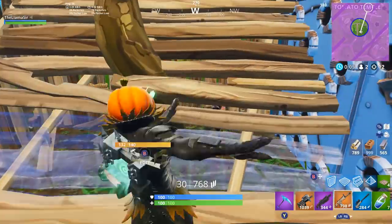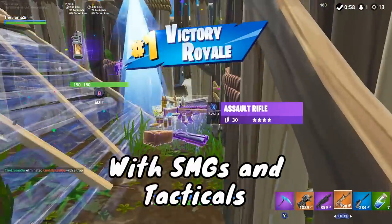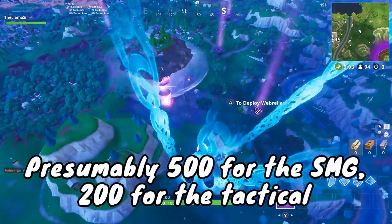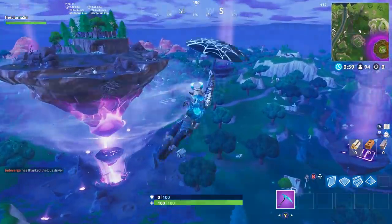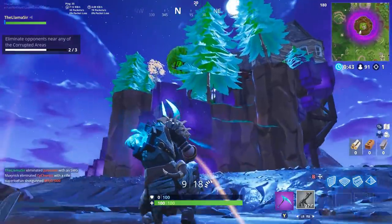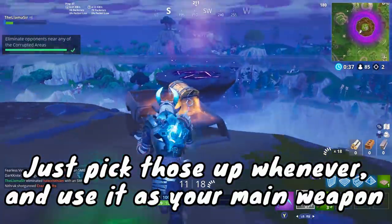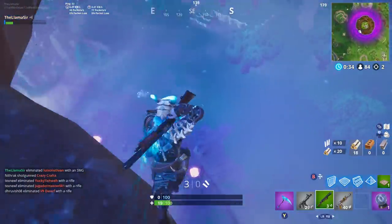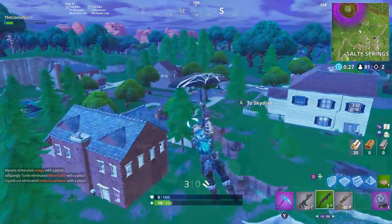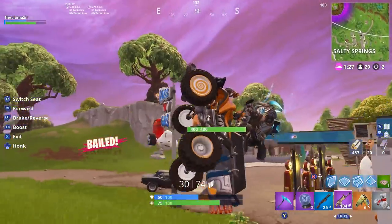There are two challenges to talk about that are fairly easy: the deal damage challenges, specifically the SMG one and the tactical shotgun one. These most likely require about 500 damage for the SMG one and about 200 for the tactical one. SMGs are the ones that go from gray to green to blue and then the fancier purple and legendary versions. Tactical shotguns are the ones that look like this. Both are pretty straightforward — just pick those weapons up whenever you see them and force yourself to use them. If you do it in Disco Domination with the respawns, you should get this done no problem.